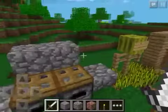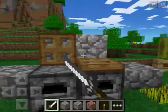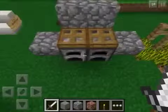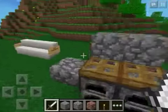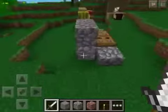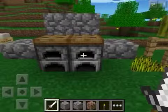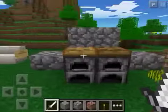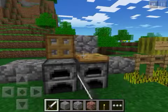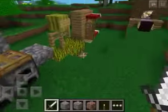Moving on to this one — this is the barbecue grill. It's really cool, and it's made of two furnaces, two cobblestone slabs, four cobblestone blocks, and two trapdoors. This one is really easy to make, and you could even build it in survival if you wanted to. I find this is the best-looking kind of grill, and it's overall pretty cool.